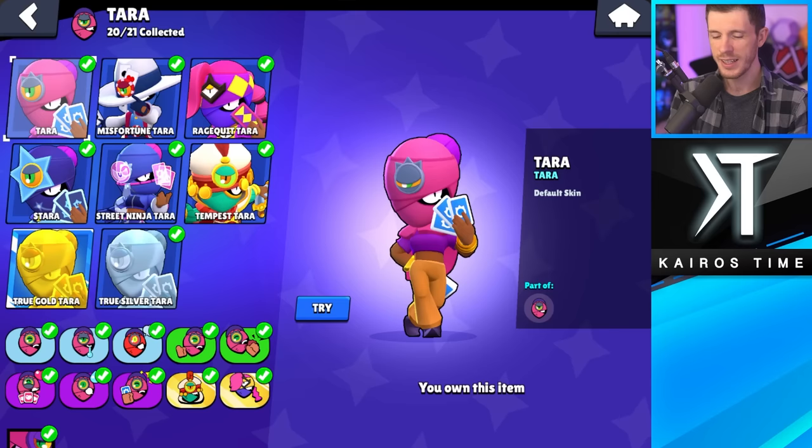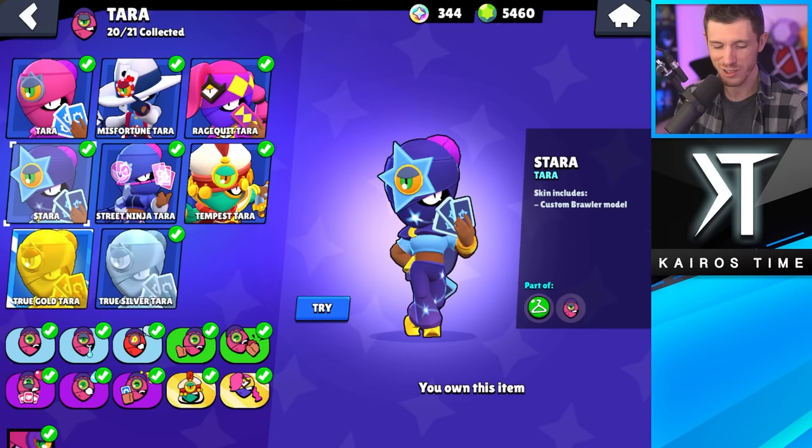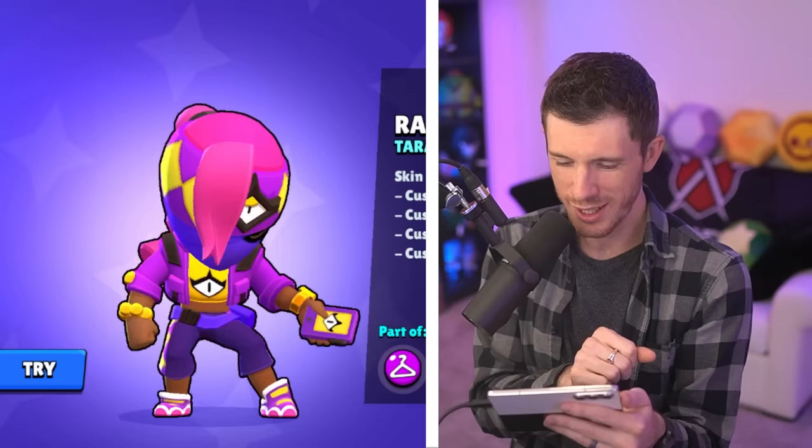Next is Tara. Iris Tara recently got redone — it actually looks pretty good, but it's still my least favorite Tara skin. And Rage Quit Tara is my favorite now. This one's a really cool one and it's the newest Tara skin.